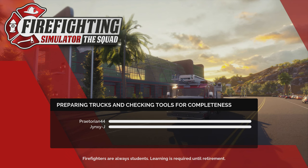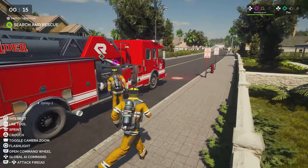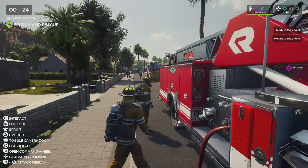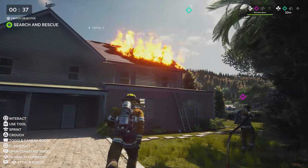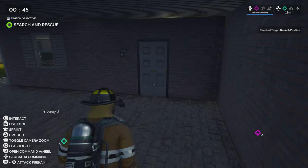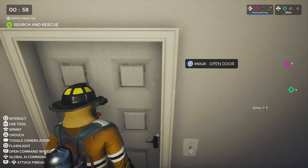We're deployed on scene for the Ladder and Elevation mission. Jinx mentions her stepdad retired from the fire department a few years ago. The supply line is already ready. We find two victims right away. I give the AI the command to carry one while I carry the other. This is a different truck and everything is laid out differently — we're going in with equipment we're unfamiliar with. We can just run up the ladder.